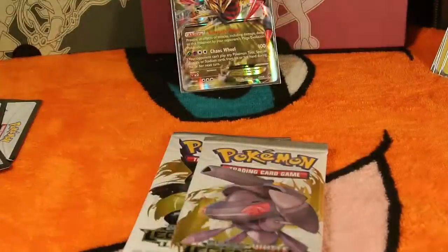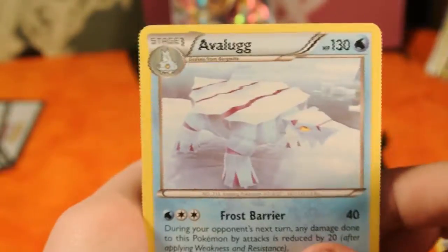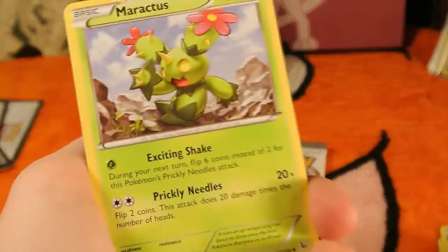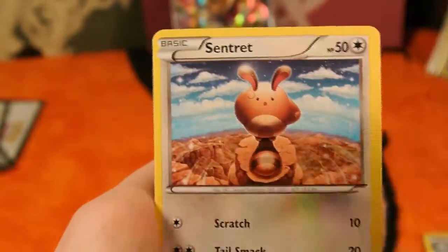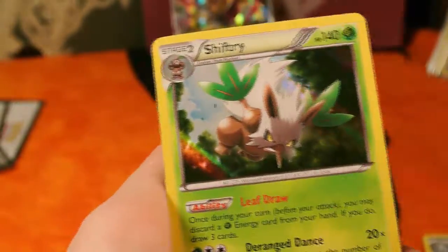Three from the back — put that up front, put this Charizard over there. So our first card we have is a Nuzleaf. We have an Avalugg, a Maractus. These cards look fake but they're not, I don't know how. We have our Maractus, a Geodude, Feebas, Sentret, Duskull, Roselia, and our rare is a Shiftry Holo. Sweet.